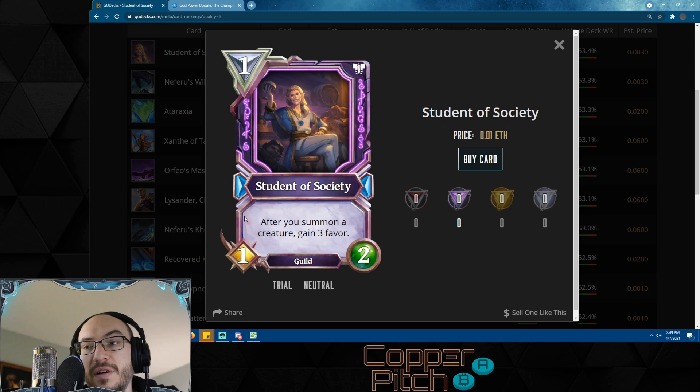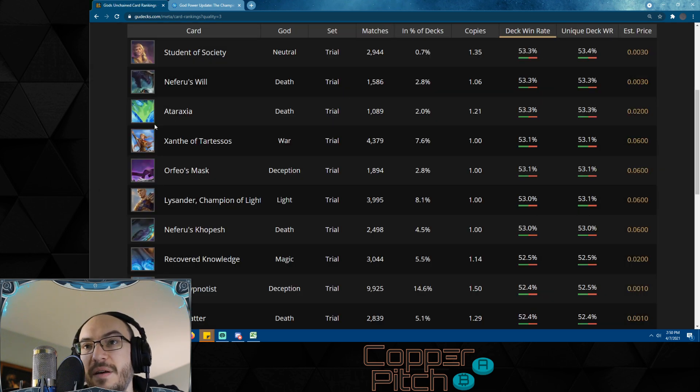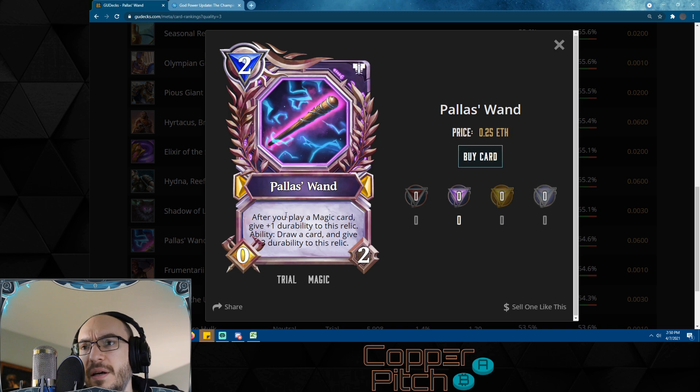Student of Society is going to be a must for favor decks — I think this card could be big in the future. We're always going to have favor and a sanctum, so we always need cards that gain favor. After you summon a creature, gain three favor. If you play this with Bladefly — which summons three copies of the creature when you play it — that gains you nine favor. Mugging plays three Rogue Skulkers, again gaining nine favor. Anything that summons multiple creatures, if you have this out first, is going to be enormous for gaining favor.